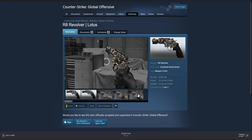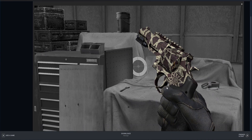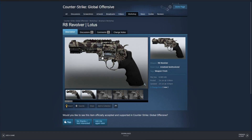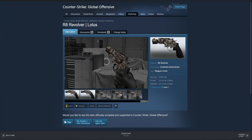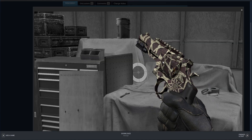Now we have the R8 Revolver Lotus, and this is another pattern-based skin. It has like a giraffe pattern to it, and then of course you can get a rare star pattern — or I guess it might be an atom or something. This looks pretty clean so I'm assuming this is the factory new version, and then this is the battle-scarred version, which does get pretty scratched up. Honestly, this is a skin that I don't really vibe with too much — it has kind of an ugly color scheme and it just doesn't look that good in my opinion. Not interested in this one.